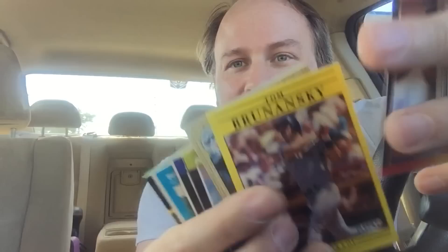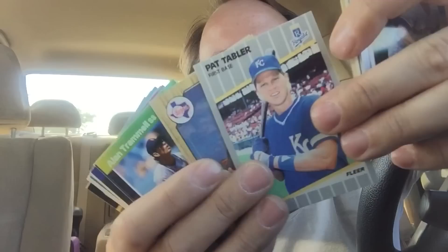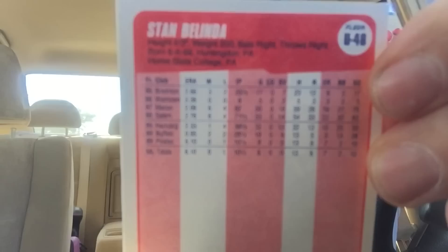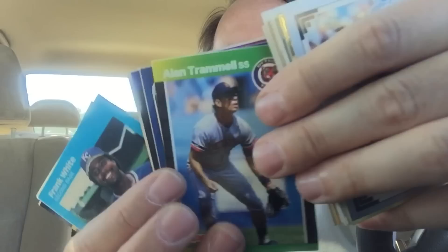We don't take Roger Clemens cards in this house. Dwayne Ward — I think that might be a Dwayne Ward rookie card. He was a reliever, and he had success in the closing role for a while. Stan Belinda. See, this is Fleer Update. That's not just regular 1990 Fleer — that's Fleer Update. Pretty cool. I like the rarity of the card itself.